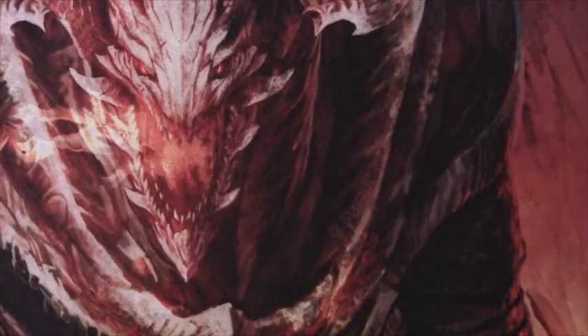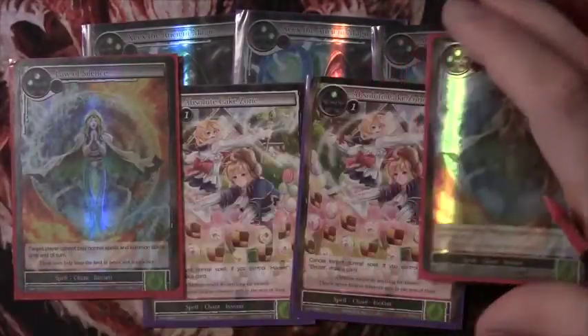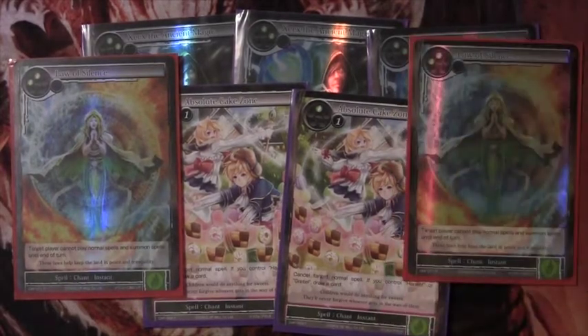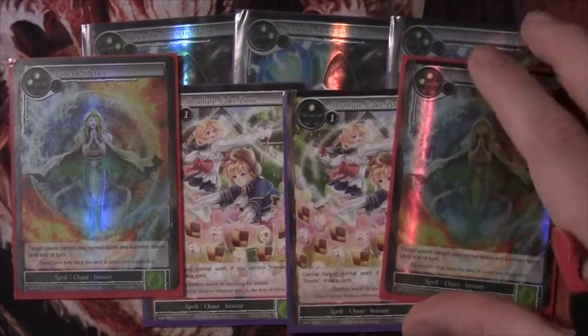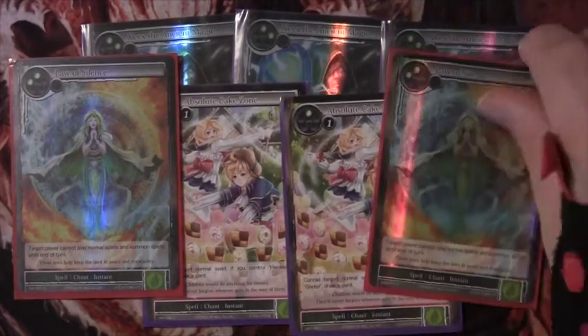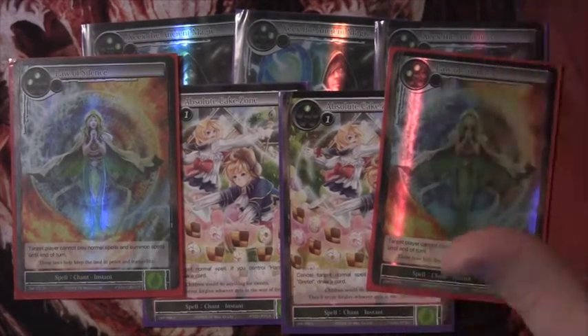Moving on to the spell package, we have a cancel package of three Zeeks, two Cake Zone, and something he added: two Law of Silence. He did this to stop Abdul players from interacting with him on his turn — he plays it during his draw phase or during their turn to really disrupt their play if he has advantage. This is a card that needs to be seen a lot more; being able to shut down control decks for a turn during your turn for only two will is really important, and Grim decks usually have lots of will left over during their draw phase anyway.